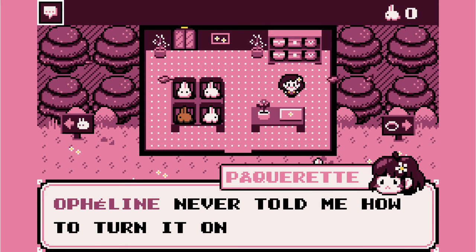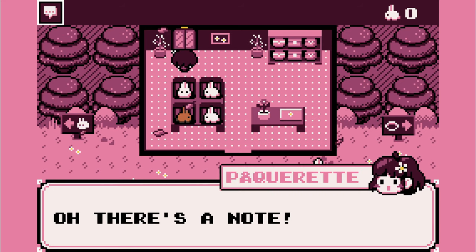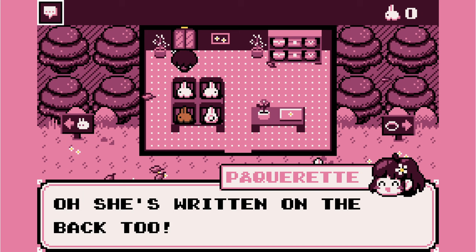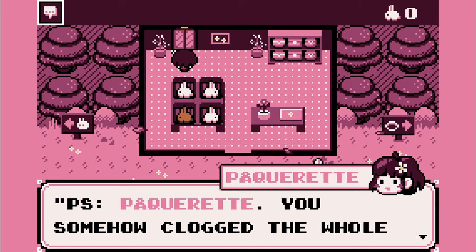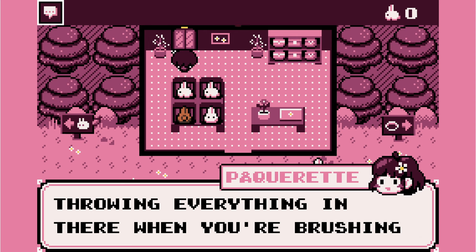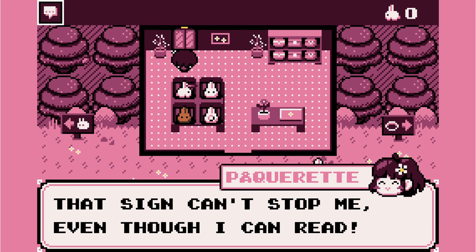It's my laptop. Opheline never told me how to turn it on. There's a note. It reads, out of order, do not use. Opheline. She's written on the back too. P.S. Pâquerette — you somehow clogged the whole elevator shaft with fur, I have no words. Please stop throwing everything in there when you're brushing the buns. Use a bin. The sign can't stop me, even though I can read. Classic jokes.